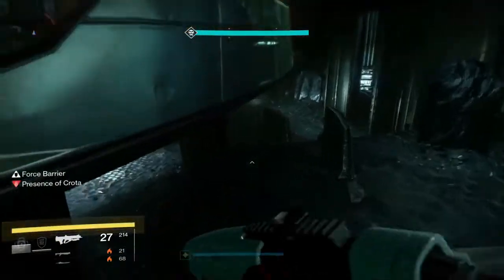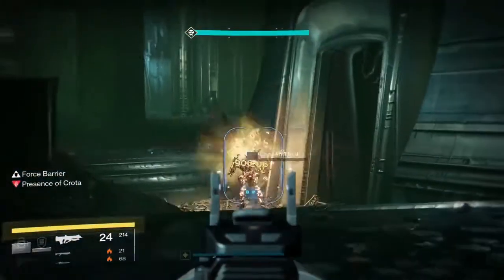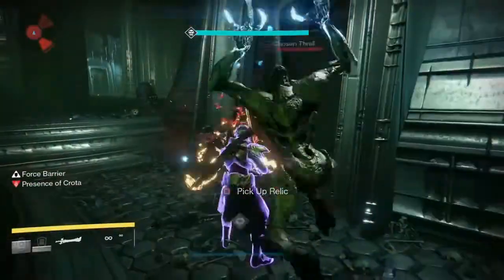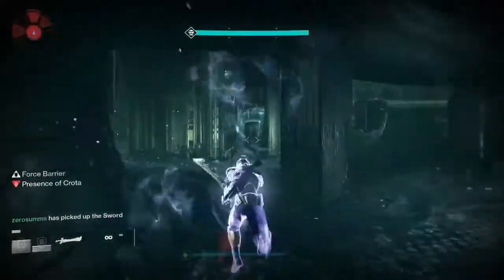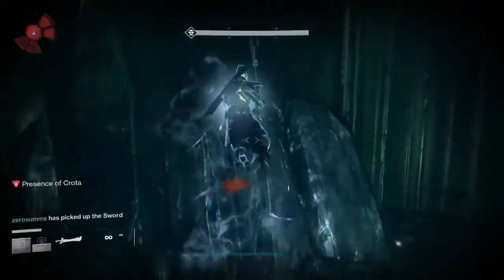The idea here is you need to get to the door as quickly as possible. The faster you get there, the less thralls are in the way. If you see the door opening, that means thralls are going to come out first. If you run right up to the door and the door is still shut, that usually means the sword bearer is going to come out straight away.